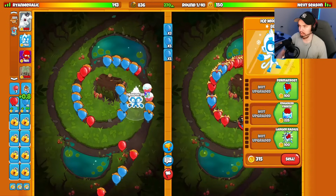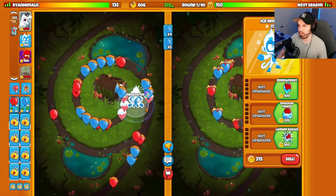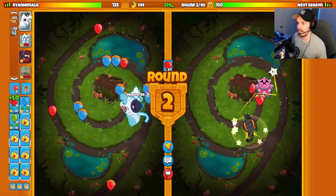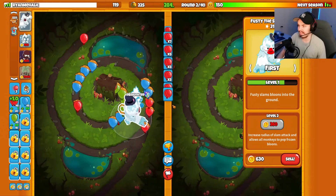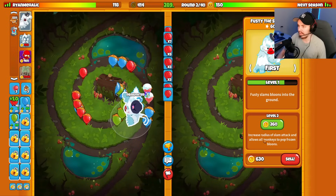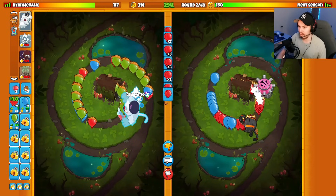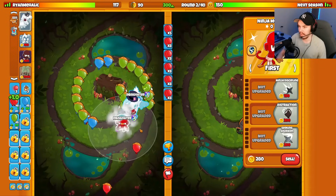Ninja Ice Farm is not actually that bad of a loadout, but on a map like Koru I'm not actually sure how effective it will be because this is a very difficult map. So we are going to eco on round one and try to get our Snow Pat down early. We did start with the Ice Tower, which might not have been the smartest decision because we are leaking a little bit. The main reason the strategy is actually decent now is because of level two Pat, which was recently buffed where it now allows all monkeys to pop frozen balloons. So you can pair up the Ninja and the Ice Tower quite well.